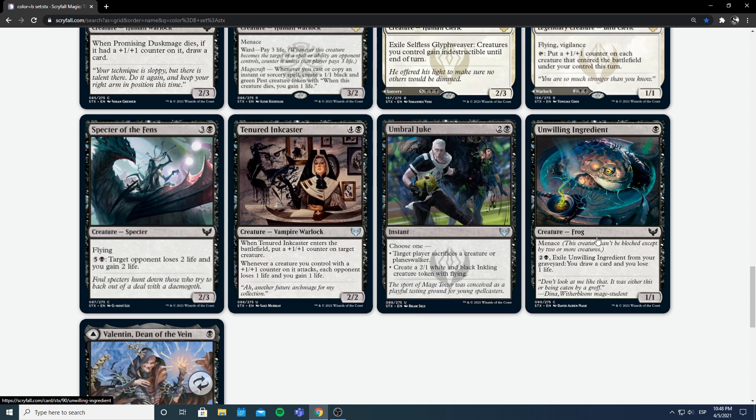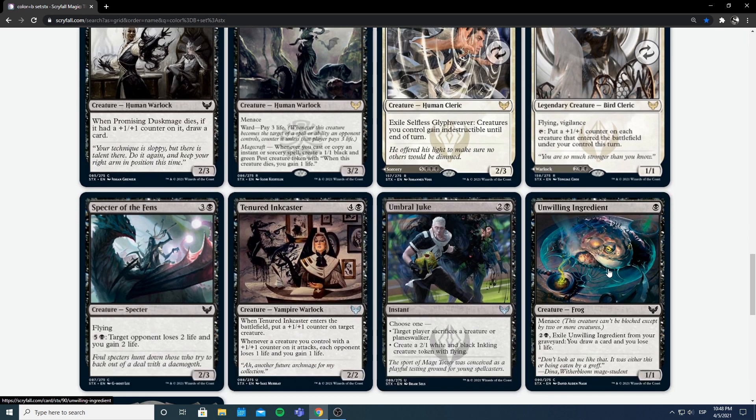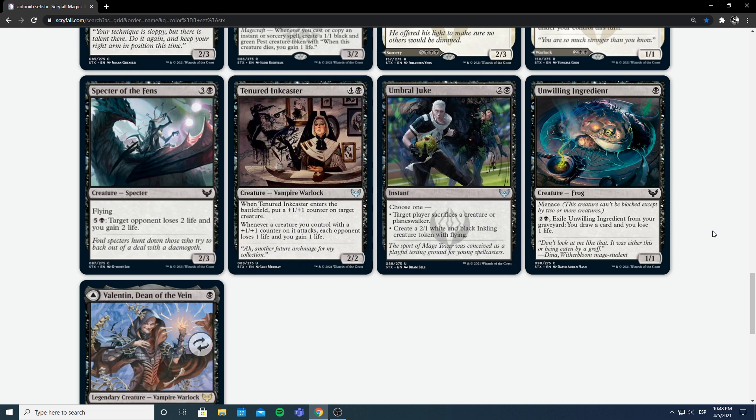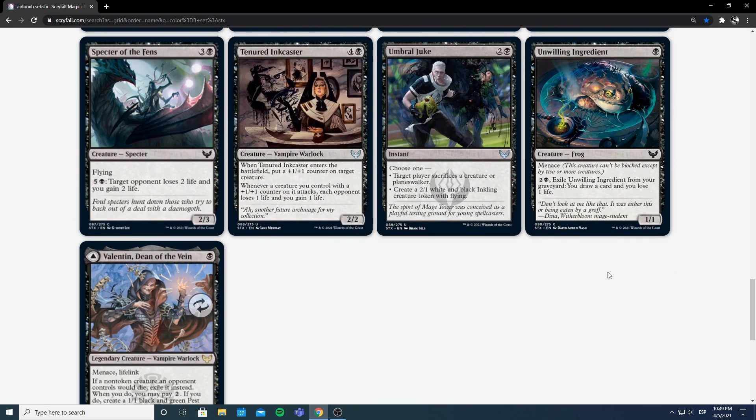Unwilling Ingredient — 1 and a black for a 1/1 frog with menace — a very menacing frog, probably poisonous. Activate ability for 2 and a black: exile it from your graveyard, draw a card and lose a life. A 1/1 menace for 1 is decent if you have ways to put counters on it — this is a good target for +1/+1 counters in a black-white counters deck, since menace is annoying to block. The graveyard ability is nice especially if we're seeing ways to sacrifice creatures — being able to draw a card at instant speed later in the game from it is useful. Role player, not an early pick, and you can probably end up with 4 in your deck if you're not careful.